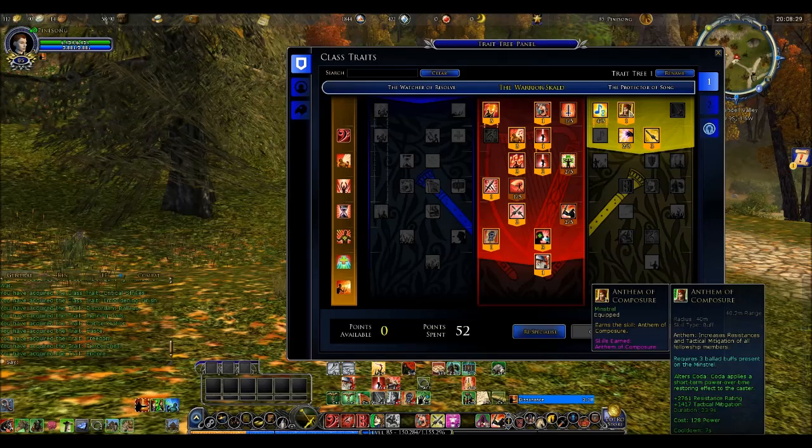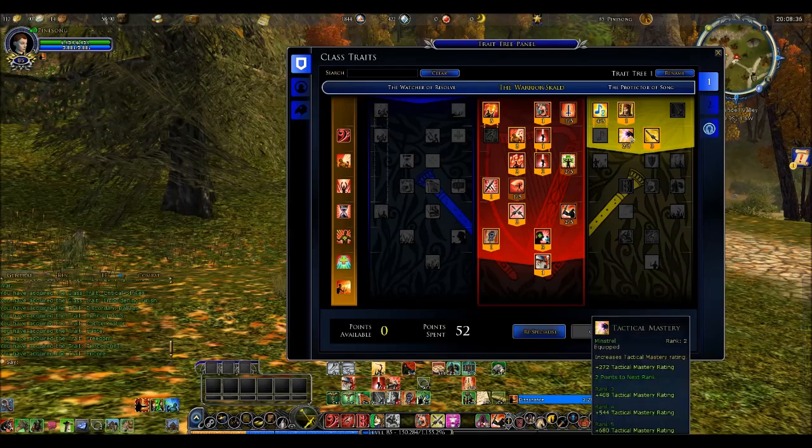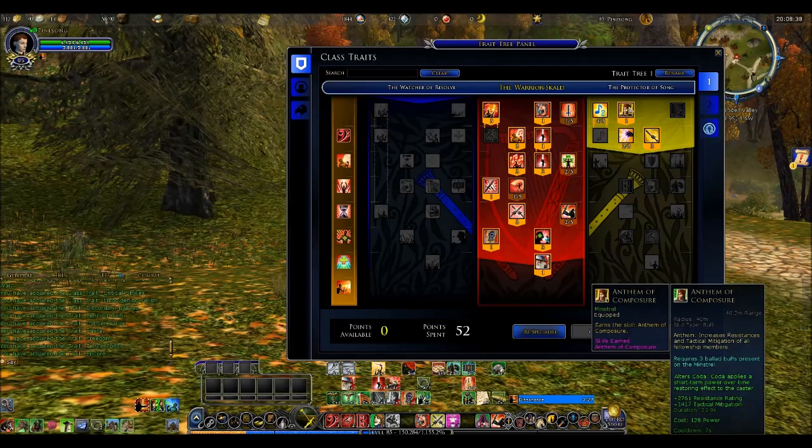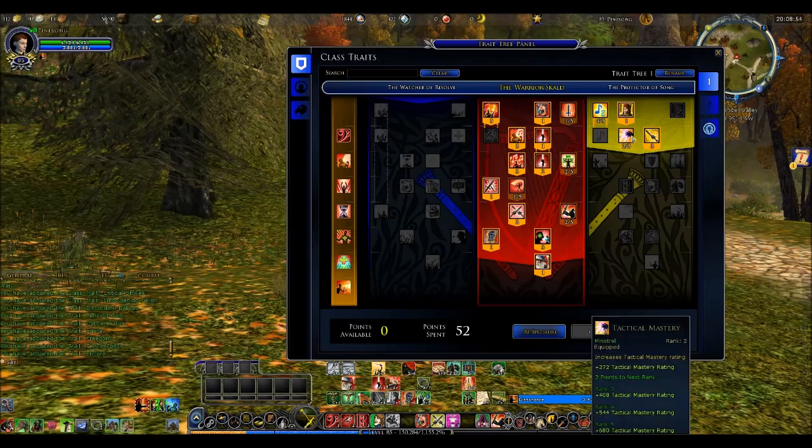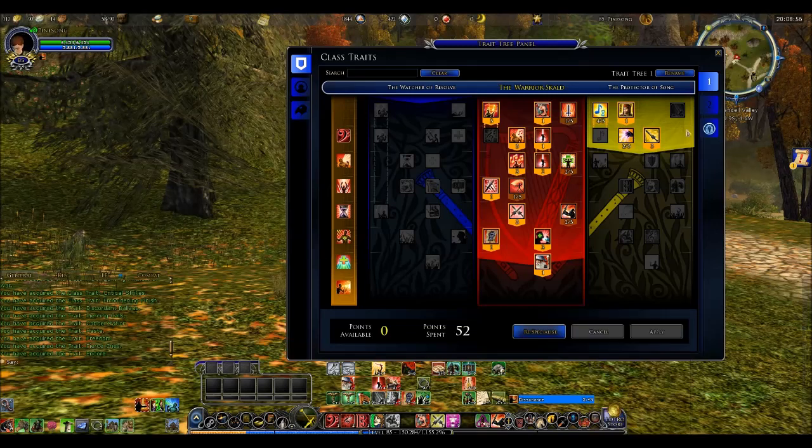This next one gives you a power-over-time restoring effect if you use Dakota. If you don't worry about power at all, you probably won't bother with this. Weakening Echoes of Battle then gives you plus 60% damage and plus 612 Echoes of Battle resistance, plus Tactical Mastery. These are little things I decided to put in to help boost how I'm performing.